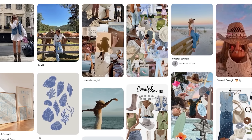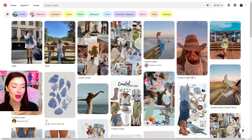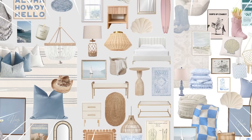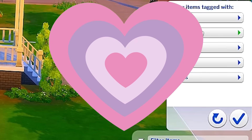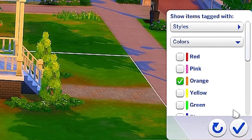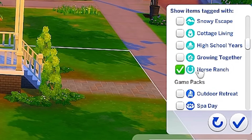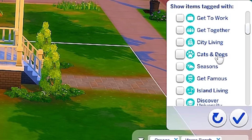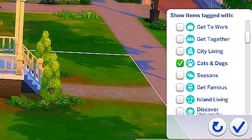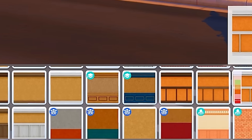Looking at the cowgirl coastal aesthetic, this is more of a fashion trend right now, so we're going to be building it with someone with that fashion sense in mind. This is what I could find for inspiration pictures - it's giving like a southern beachy vibe. So let me set my color filter to orange. For Sims packs we're going to be using today, we'll be focusing a lot on The Sims 4 Horse Ranch, which is obviously a ranchy pack, and The Sims 4 Cats and Dogs, which has a coastal vibe to it.